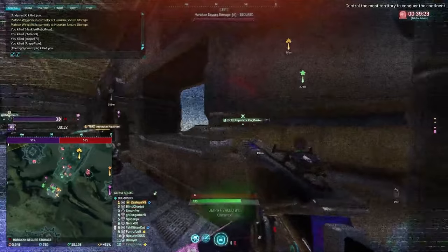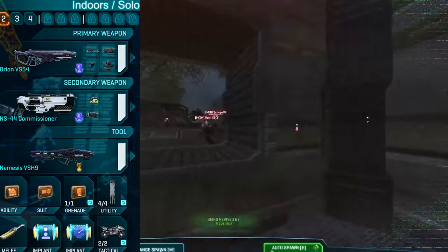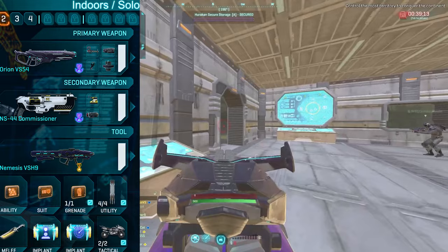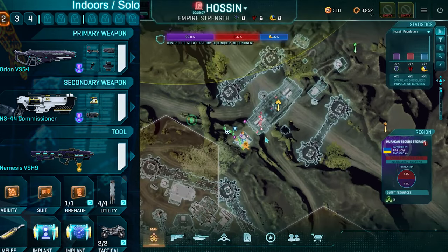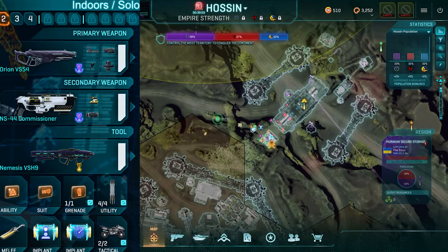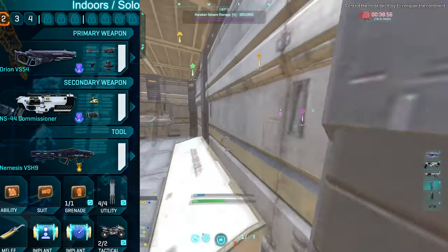There are a few different class loadouts I recommend for Heavy Assault depending on what you're doing. There's one for indoors that might use things like short barrel, laser sight, and suppressor. One of my favourite things is to try to solo cap bases as a Heavy Assault player using avoidance and sensor shield — you can use sweeper HUD instead of avoidance if you don't have it, or just look where you're going.